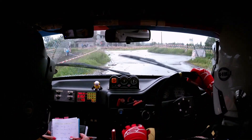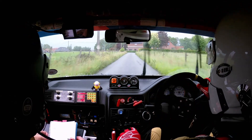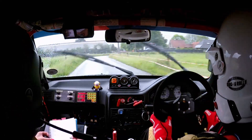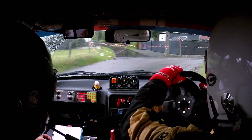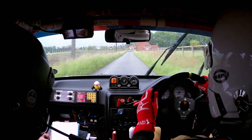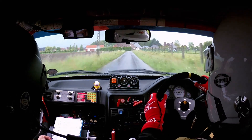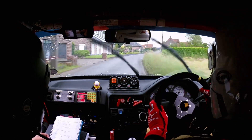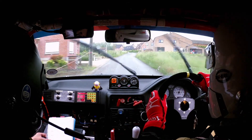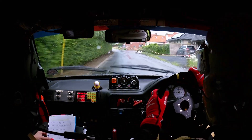And then 150 to a square left at the house and open square right by the fence. And square left. And then square left. And then 200 — at the end of the 200 you've got 1 right past the house and then 200 to 3 right through the village. And then 300 — at the end you're going to have 2 left by the black roof and then slowing for very slippy square right by the red house. Square right by the red house.